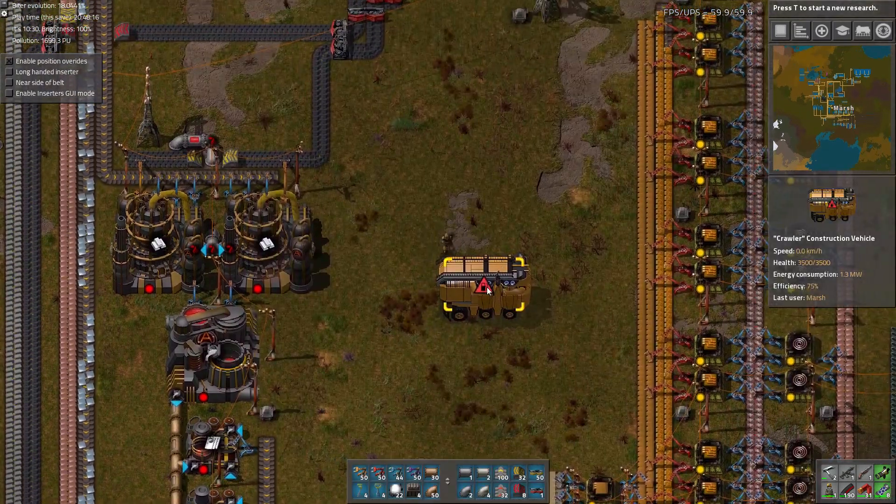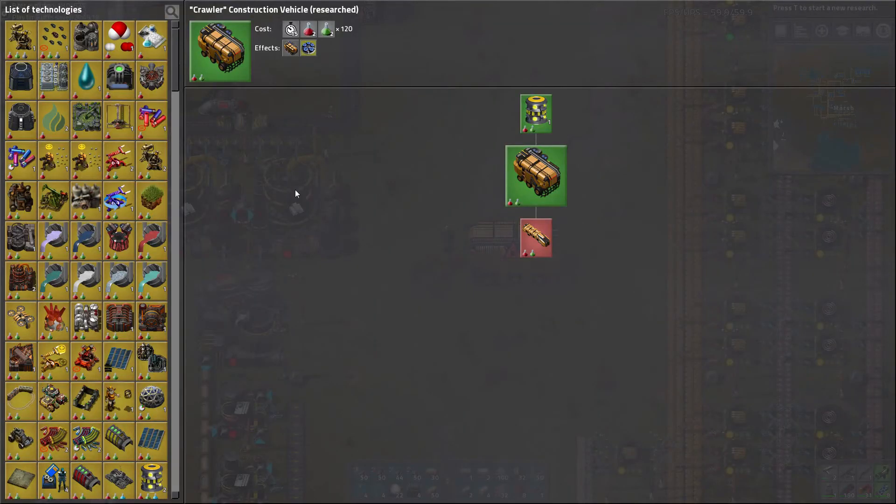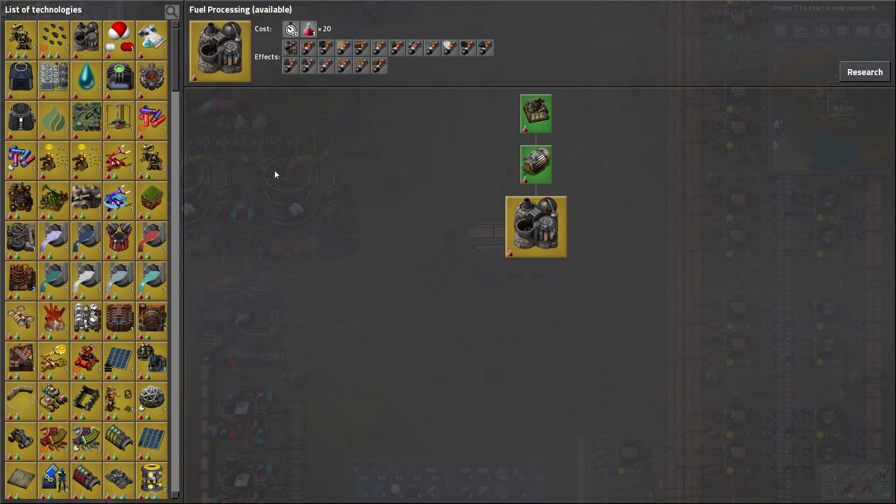But it needs fuel. Of course it can just run on anything. But why do that when you can research fuel processing? I don't remember which mod does fuel processing, but it's really neat. Basically, there's no recipe really — you just throw a fuel inside it, and then it will produce a unified vehicle fuel item. It has the benefit of having slightly more fuel value, so you can cheese the game by turning all your fuel into vehicle fuel and then burning it in your factory to produce energy — you'll get slightly more that way.